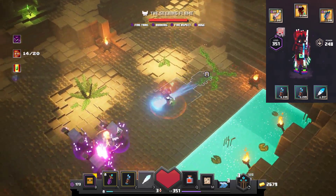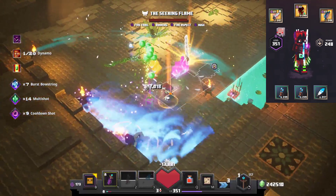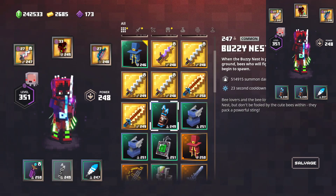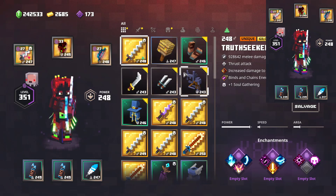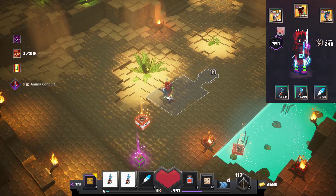We go down here, and as you can see this is how quickly we can kill a boss with this setup. We found a Truth Seeker, but sadly with the wrong enchantments again — you can see I've done the grind for the Truth Seeker quite a lot.